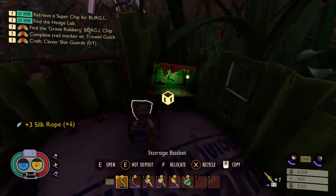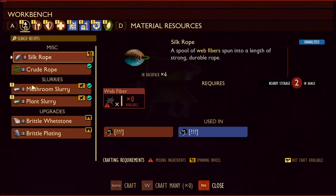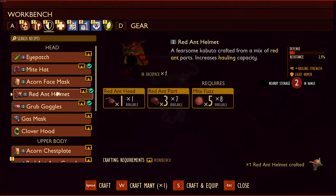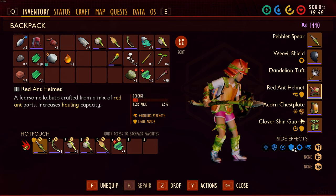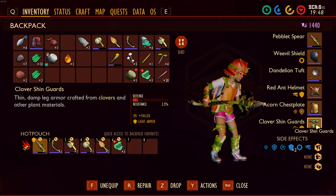We're literally waiting for one more silk rope — I don't know what I can make with it, I need to analyze it. I see a 'fearsome kapoo' crafted from red ant parts that increases hauling capacity, so maybe that gives more defense than the hat. I've also got the acorn chest plate — I don't know what it means by 'major threat.'